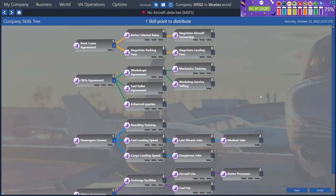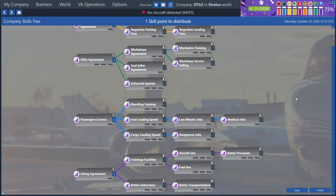You can see at the top, it says we have one skill point to distribute. On the left, we have the first point you have to put in, and that unlocks things down the tree. So there are little prerequisites here. We have the bank loans agreement, FBOs, passenger license, and hiring agreement. Now, when you're first starting out, I think the most important thing to think about is: do you want to fly cargo? Do you want to fly passengers? Do you want to hire some AI pilots to do the flying for you?